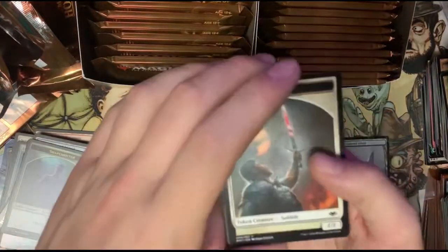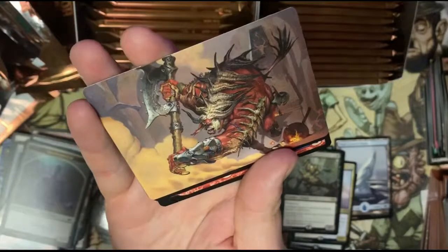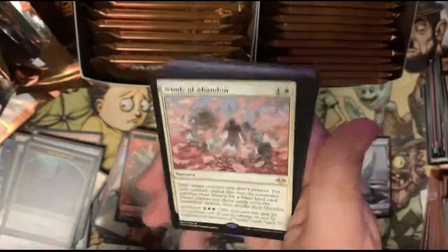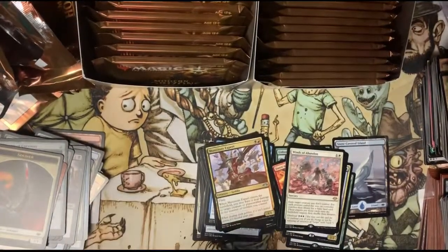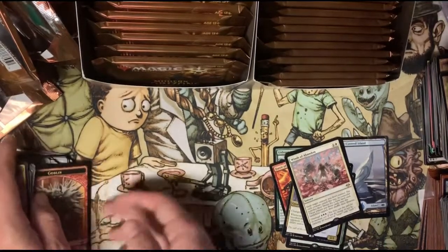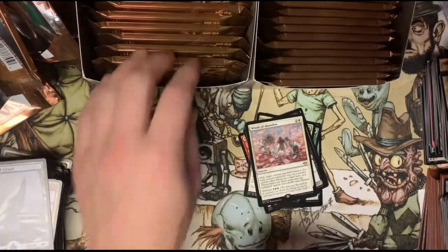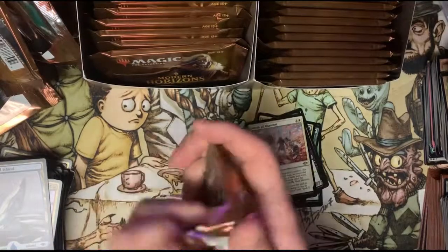We got that one right there — don't know what it is — and we got a Winds of Abandon. Not too sure about that card. I'm gonna do some straightening up here, you guys can see my mess. It's gonna get even messier if we don't get an Urza. We still got a lot of packs here.